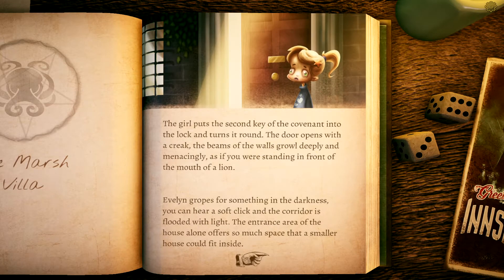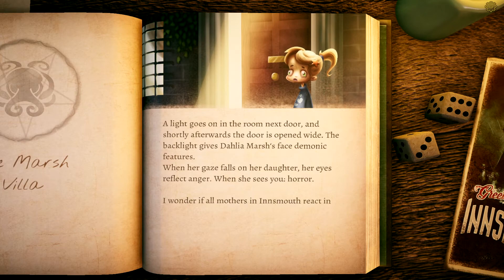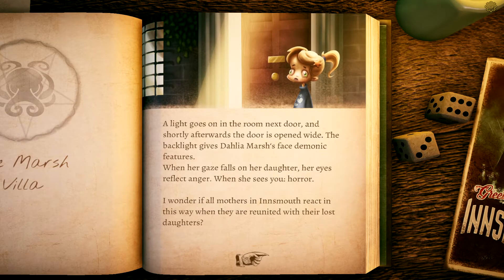You've made it halfway to the house when you start to consider things — in a few seconds you will see Dahlia Marsh again. Duplicitous Dahlia Marsh. A shiver runs down your spine. Evelyn is already walking up the stairs to the porch. You enter. The girl puts the second key into the lock and turns it. The door opens with a creak. A wide white lacquered staircase leads up to the higher floor. 'Mother!' the little girl cries. The clinking of glass, the sound of high heels — and Dahlia Marsh's face appears.